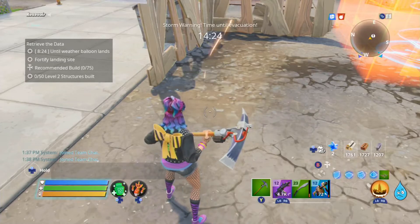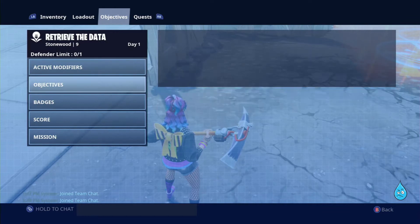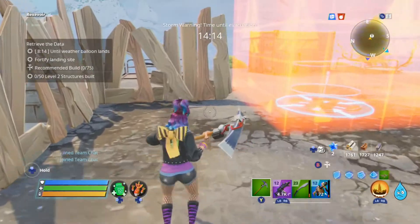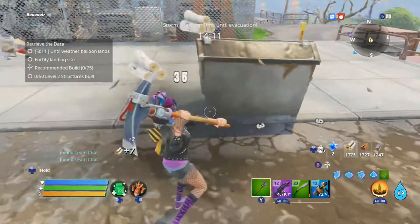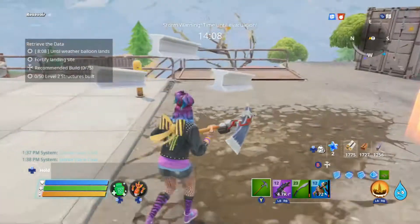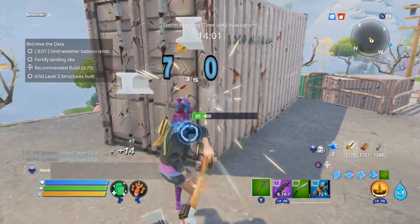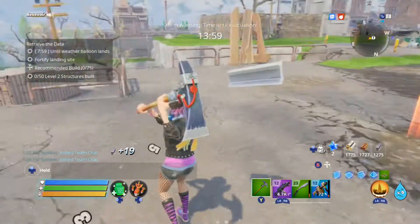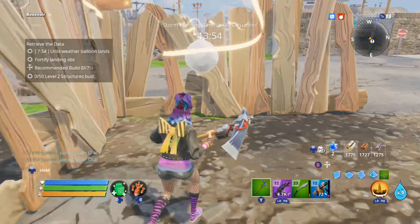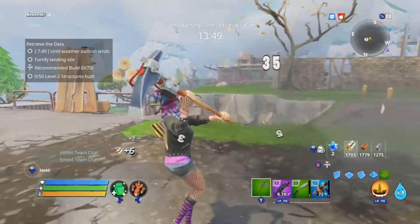Alright, so we found the landing zone. In case you haven't been watching the entire series, you can find the landing zone pretty easily by looking to the sky and looking for the balloon. We've got to clean up the area. Now my main quest is to upgrade 50 builds to tier 2, but we're really here for the soldier quest. We will go ahead and do the upgrades of everything we build, but we're not going to go out of our way.